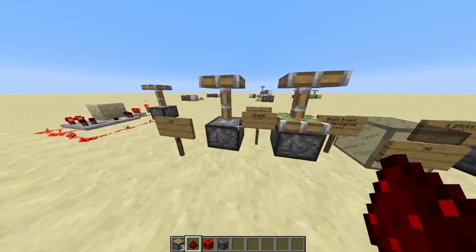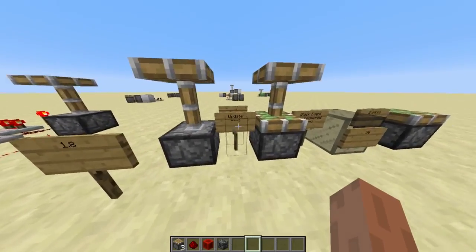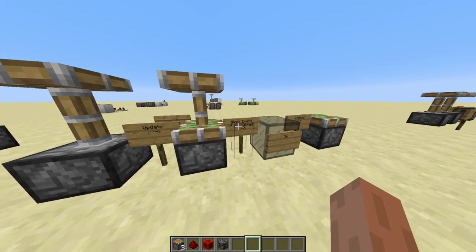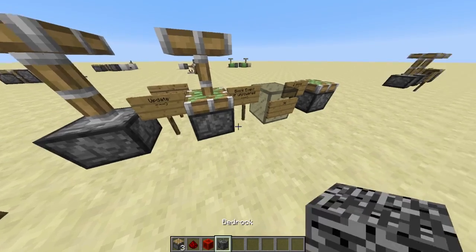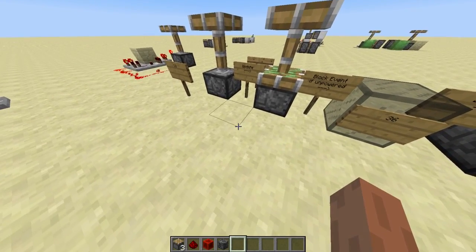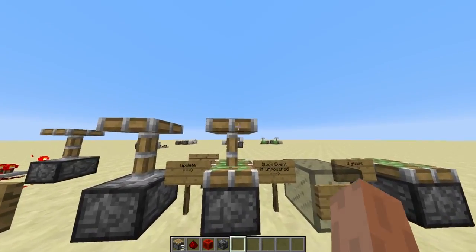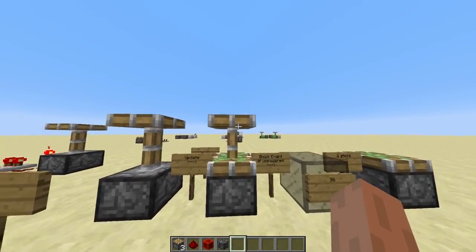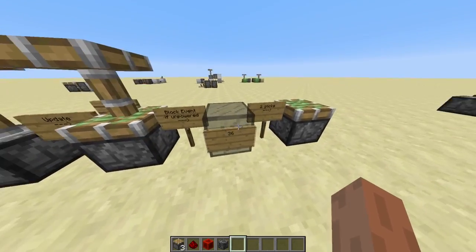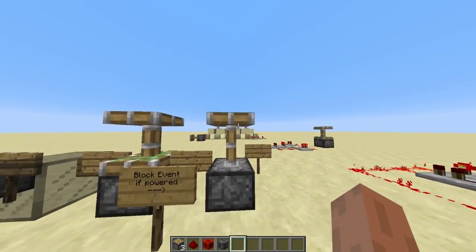So in 1.8 the piston behavior is: if you have an extended piston and give it an update while it is not powered, it will change from the extended state into a retracted-looking state, and it will stay in this state until block events are processed. In every tick, at some point block events are processed. Once the block events get processed, this piston will convert to a block 36. If it is still unpowered when block events are processed, it will stay retracted. If it is powered when block events are processed, it will turn back into an extended piston.